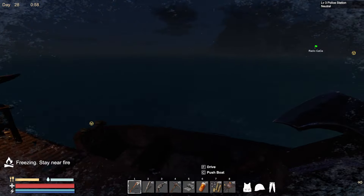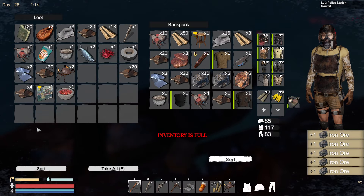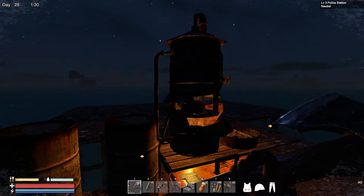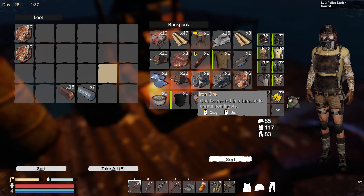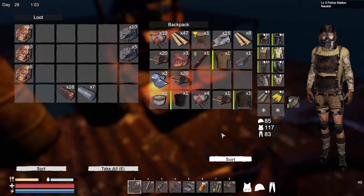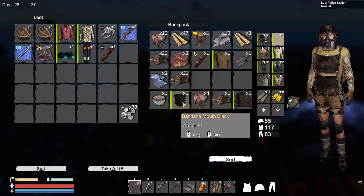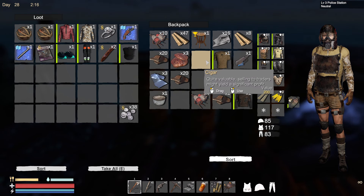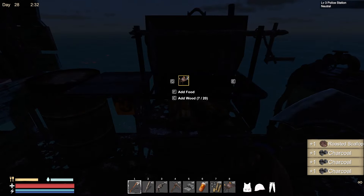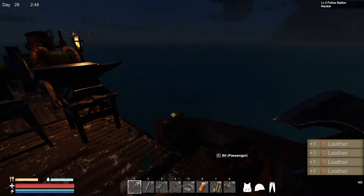I've got big plans for this place. We'll repair that quickly - let's get this popped up. Drop these in here. Yeah, that'll do. We've got quite a lot to sell. We need to cook as well - let me do some inventory management, I'll be back when it's light.